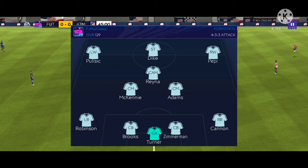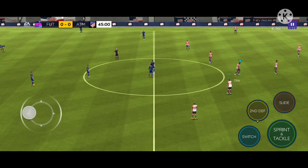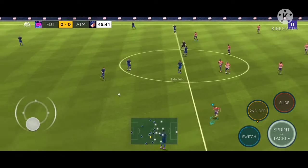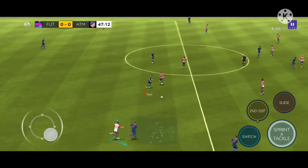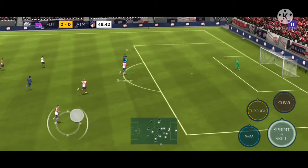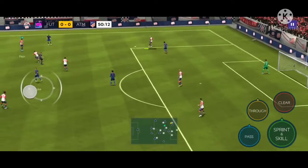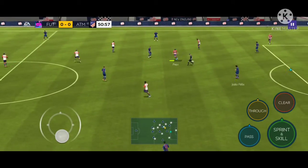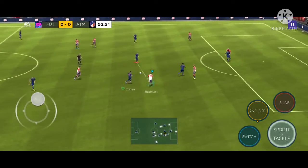This match between Team America and Atletico de Madrid is officially underway. Atletico Madrid kicks off in their away blue kit, Team America in their white kit. Here comes Walker Zerman to Ricardo Pepe, looks back to John Brooks, Anthony Robinson — this pass got intercepted by Correa.